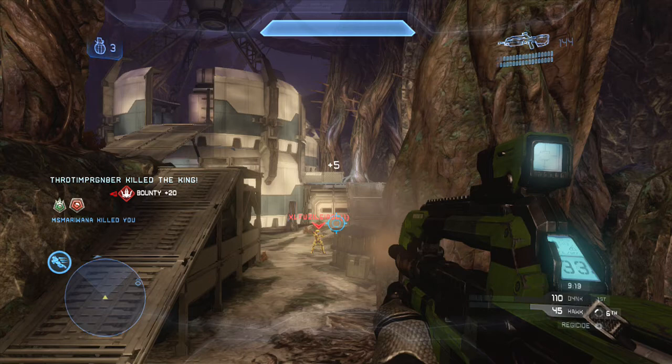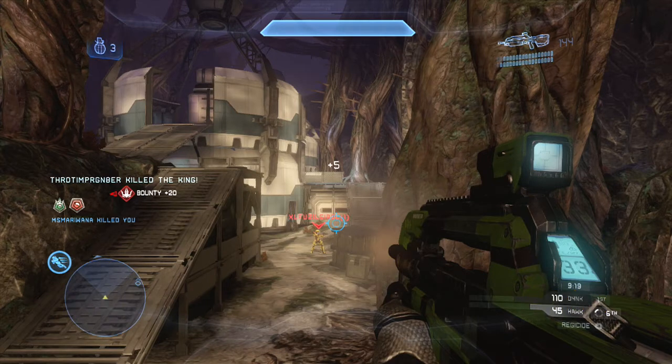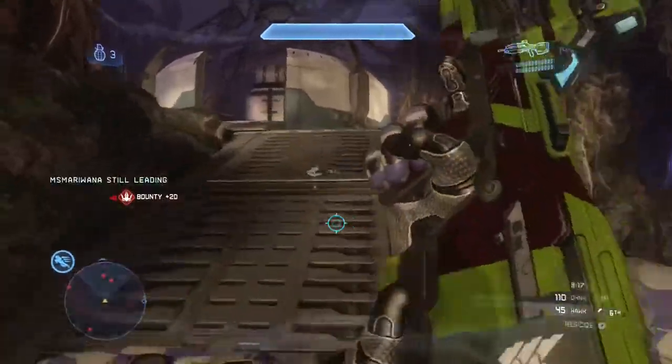Notice what happens right here — he does get the assist on the king. Look at his score in the bottom right corner: it's now 45. How is that possible with only 10 points per kill? Well, assisting a kill on the king gives you five points. That's even more reason to go after the king — fire one or two shots into the king, and if someone else kills him, you automatically get five score. Just wanted to point that out for those of you unfamiliar with Regicide.